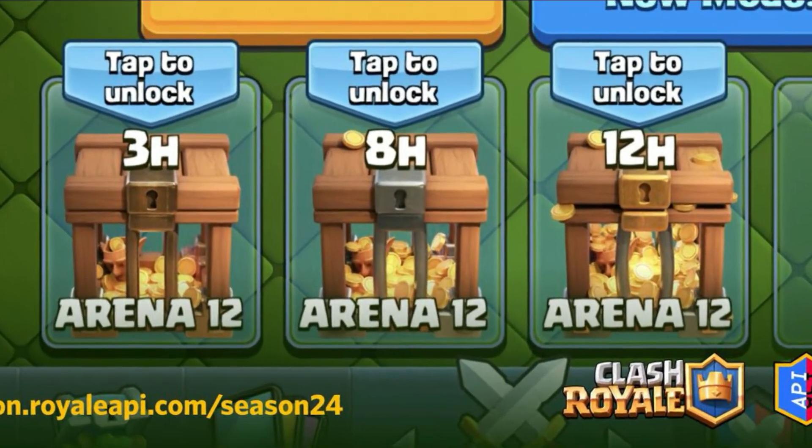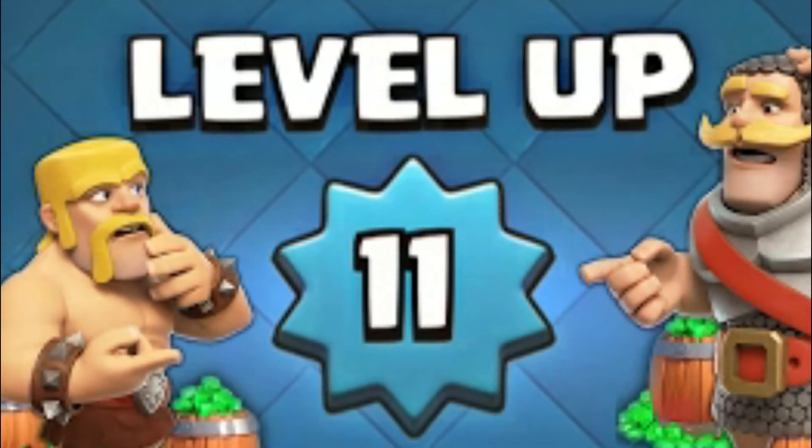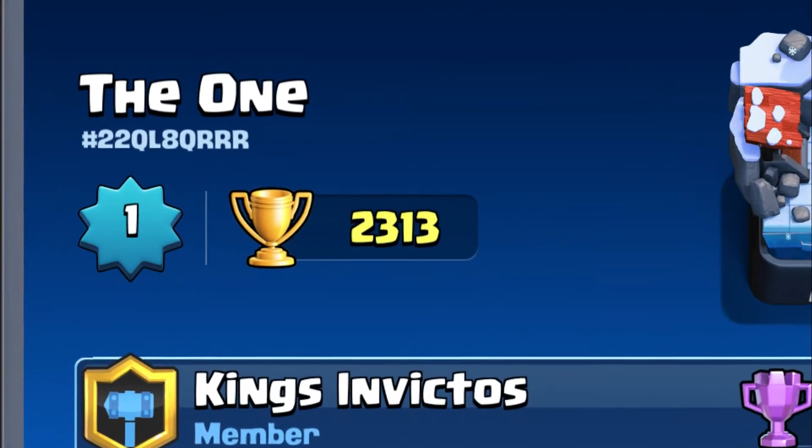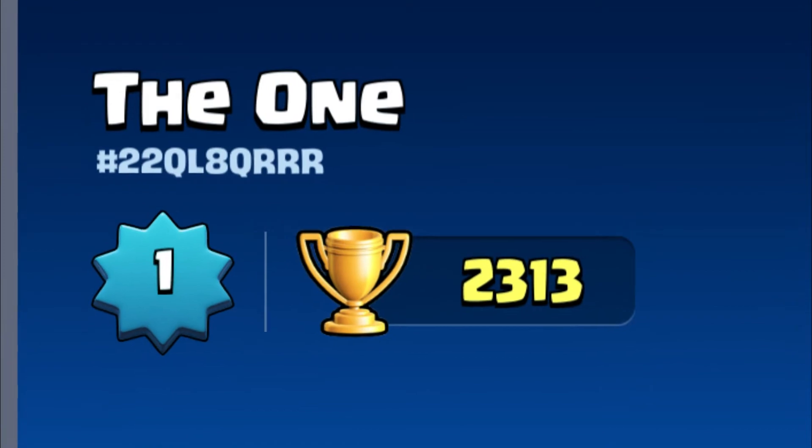First and the most important thing is that you only can get a gold crate if your king tower level is 11, 12 or 13. If your king tower is lower than that, you won't get a gold crate until you reach level 11.